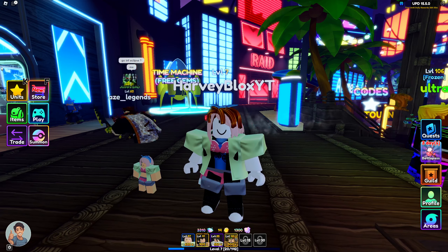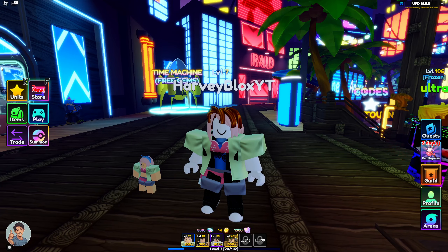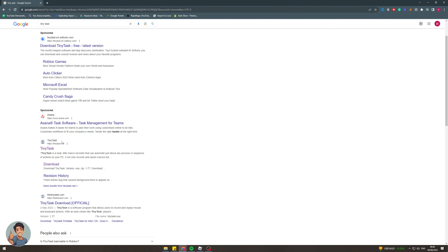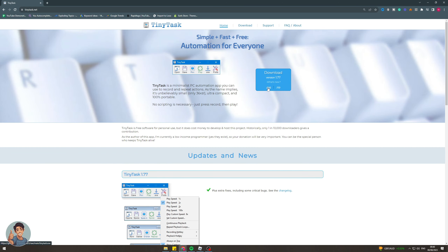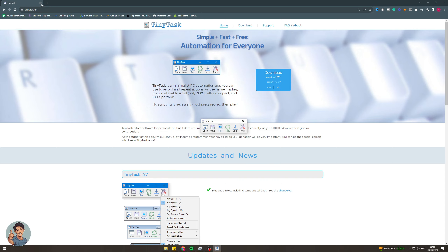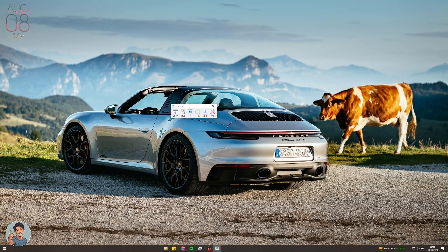The first thing we need to do is go onto Google and download something called Tiny Tasks. Just type in Tiny Tasks, go to the result, and download the EXE. Something to note is that you can't get Tiny Tasks on mobile — you have to do this on a computer. Once you've got it, click on it and it will open up like this.